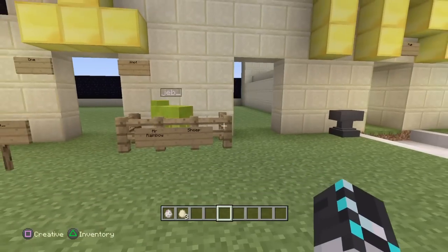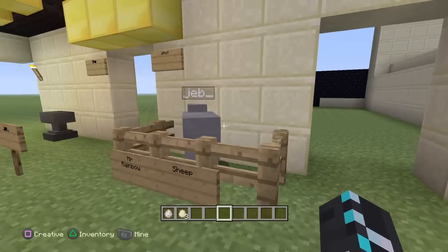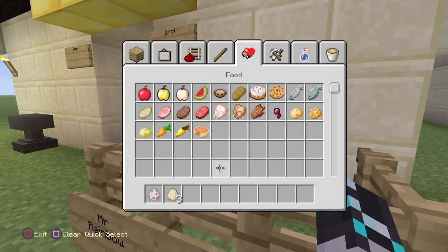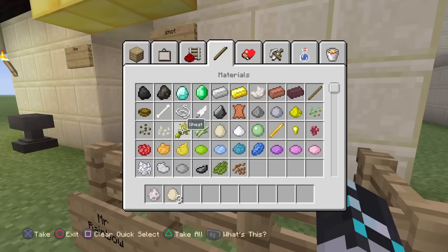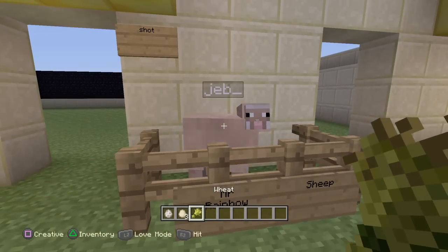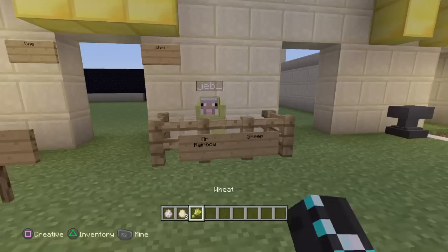This is so easy to do guys, but it's just amazing — just look at this. Hold on, let me get out some wheat. Look at that, isn't that so cool? It just changes colors.